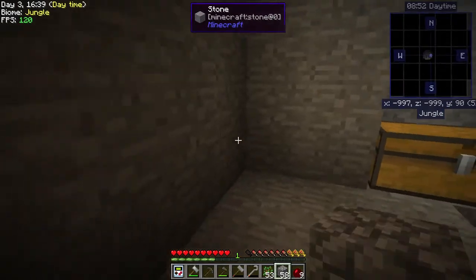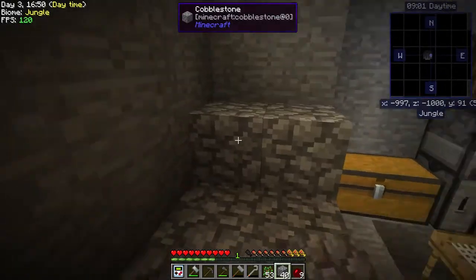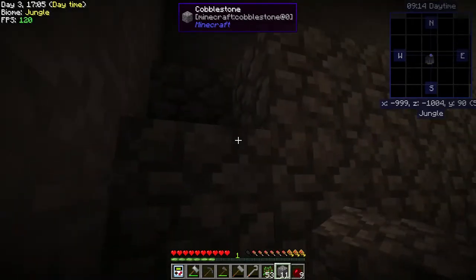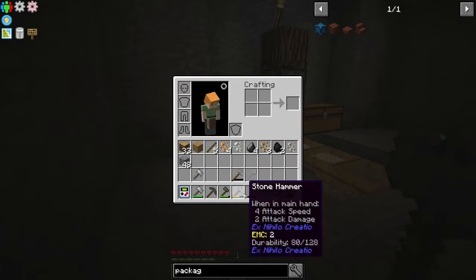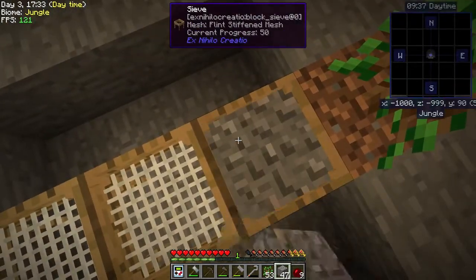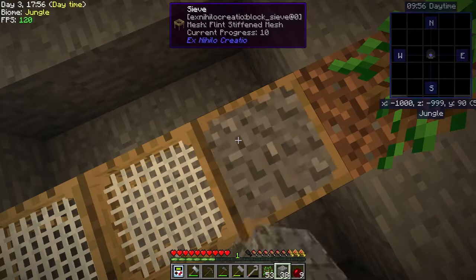We're going to need way more gravel. Let's go up and get it in one fell swoop. Our water is already ready and we don't even have the iron yet. That one's going to break - bada bing bada boom. We can just combine those. So let's try to get this bucket, then we can make an infinite water source and get clay. Yeah, that's a good plan.